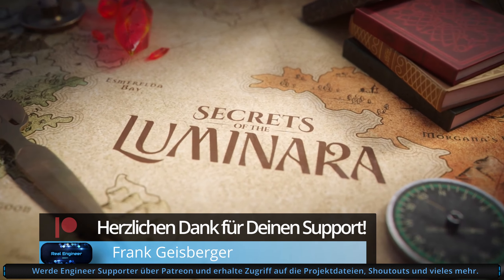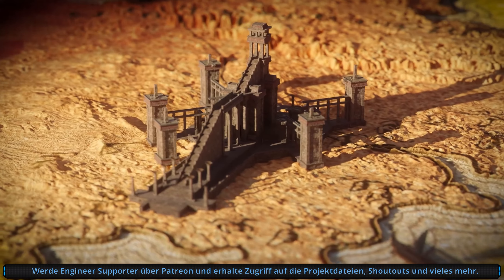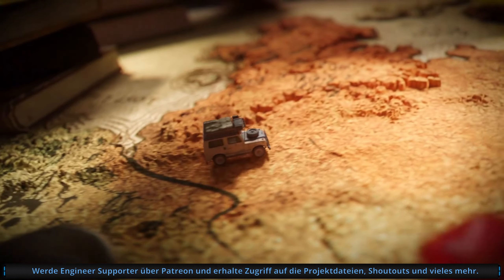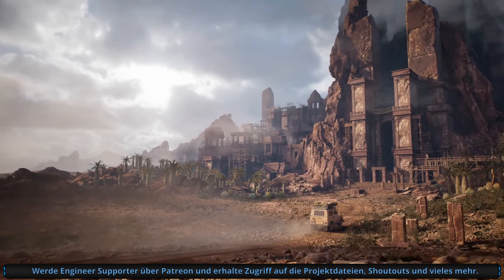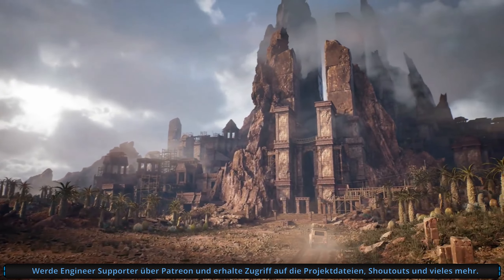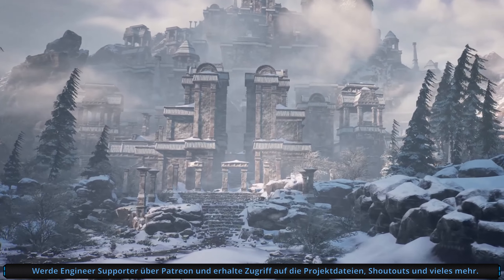Kitbash 3D haut wieder raus. Vielleicht erinnerst du dich noch an Mission to Minerva — auch jede Menge Assets umsonst. Und hier geht jetzt ein neues Projekt an den Start: Secrets of Luminara. Und wieder kriegst du jede Menge Assets kostenlos. Um genau zu sein, sind es 98 Stück mit insgesamt 69 PBR Materials.